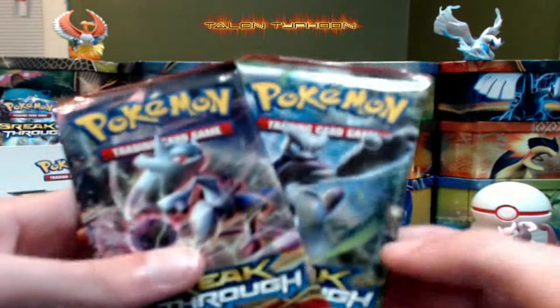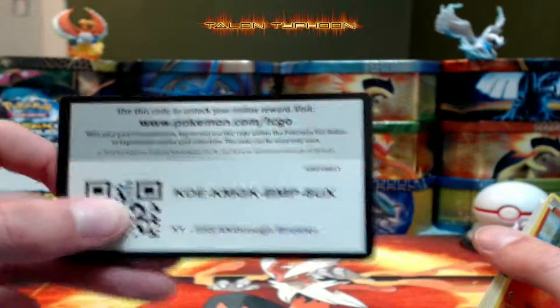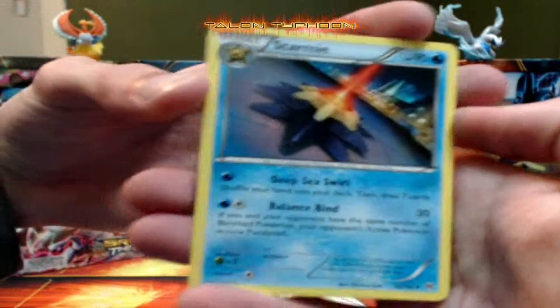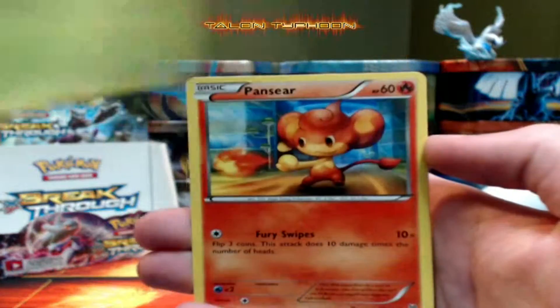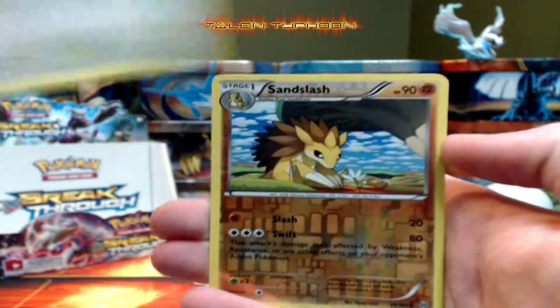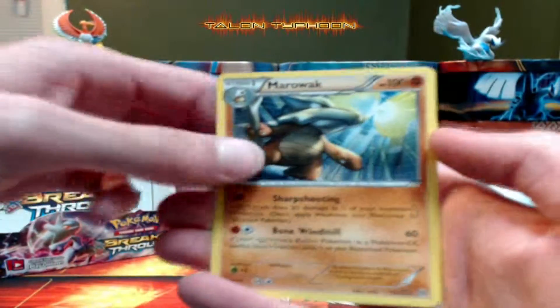Now we're on to our final two packs of Breakthrough. I'm going to choose the Mega Mewtwo Y pack as our lucky pack and open that one last. Starting the first Breakthrough pack — I really do like this set, it has quite a bit of really nice cards. Cards pulled: Starmie, Skyla, Buneary, Pansear, Pancham, Inkay, Swinub, Starly. The reverse is a Sandslash, not bad. And the rare is a regular Marowak.